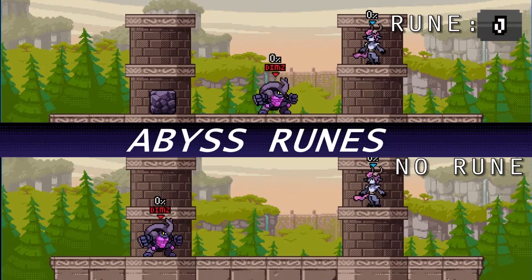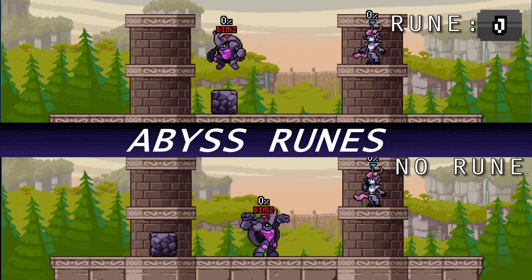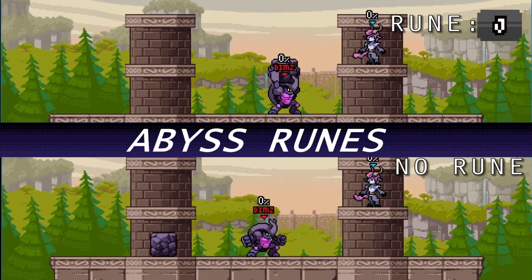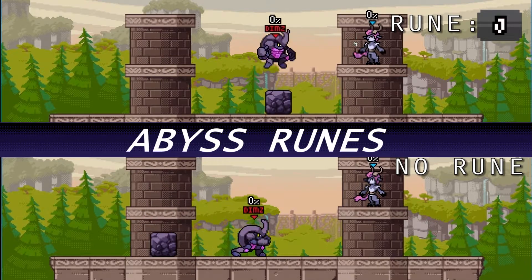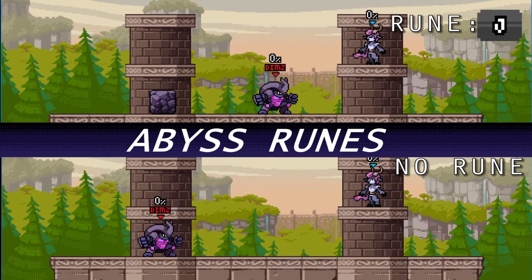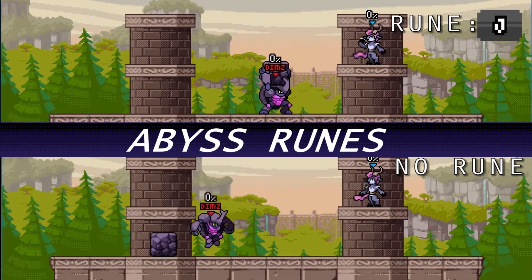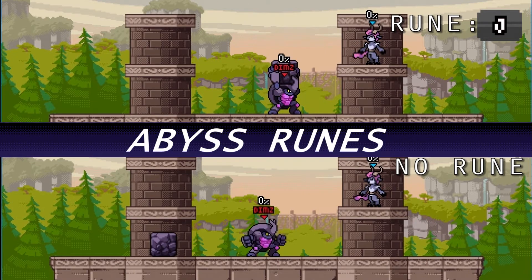Rune J I would say is a must-have for Crag — being able to always pull a rock no matter what is actually really handy and great, whatever you're doing. Keep in mind that if you can only have one rock on the field at a time, the previous rock will explode upward, hitting anybody with the rock bits, but you will always be able to pull a rock with Rune J.